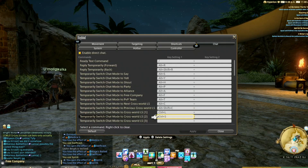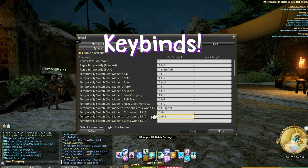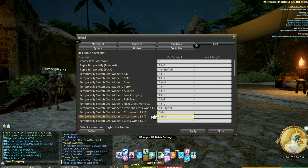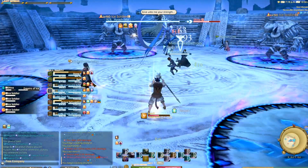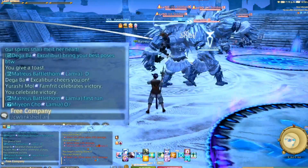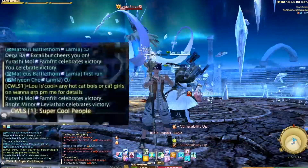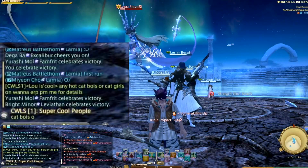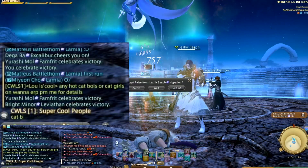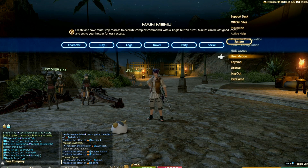Not as important as macros but still very helpful are keybinds. The game provides a good automatic selection, but there are some things missing. Things like cross world linkshell — if you have friends on another world you'll end up typing the whole thing out, and by the time you do that you've been killed by whatever you should have been doing instead. Keybinds are under the system menu where you can set up anything you need.